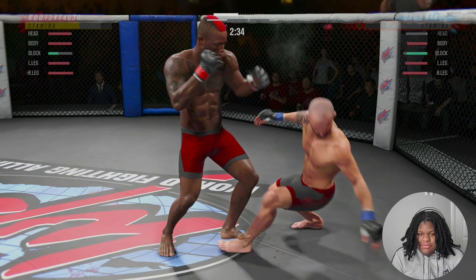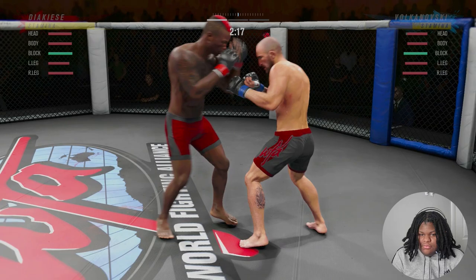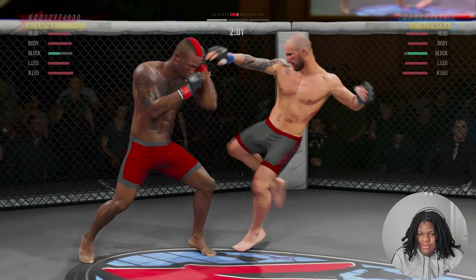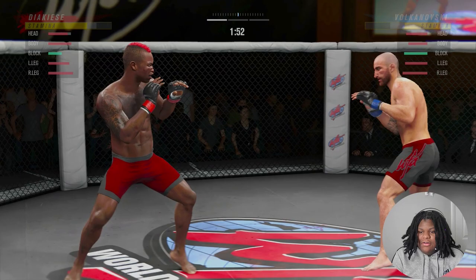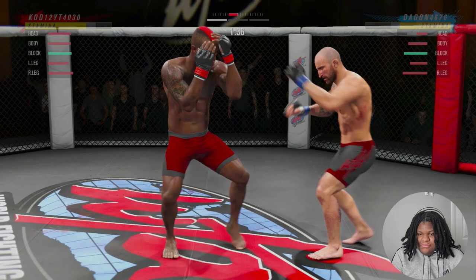We're mostly attacking his body health and stamina because we do not have the best health stats. He keeps throwing that jab-cross high kick, and that is one of the dumbest combos to throw in the game. I feel like he's still trying to throw it — now it's turning into a body kick. Now he wants to throw the upper? Give me that leg. He's going high-low, so that should catch him.